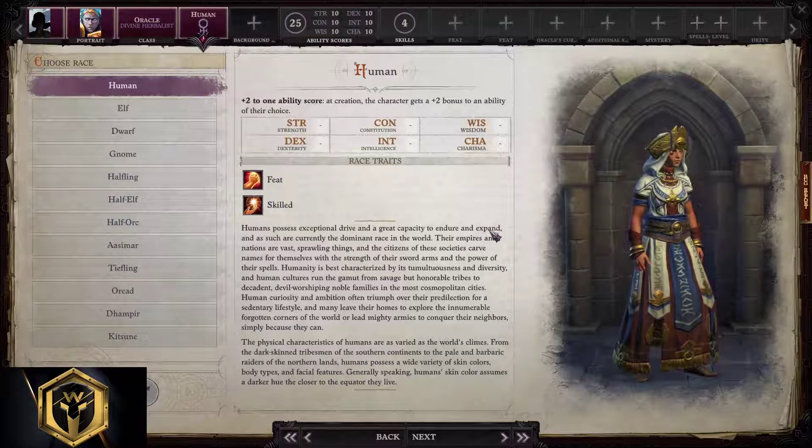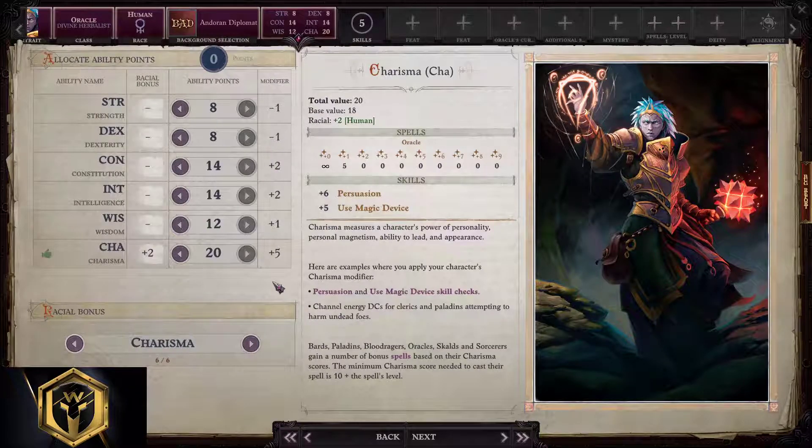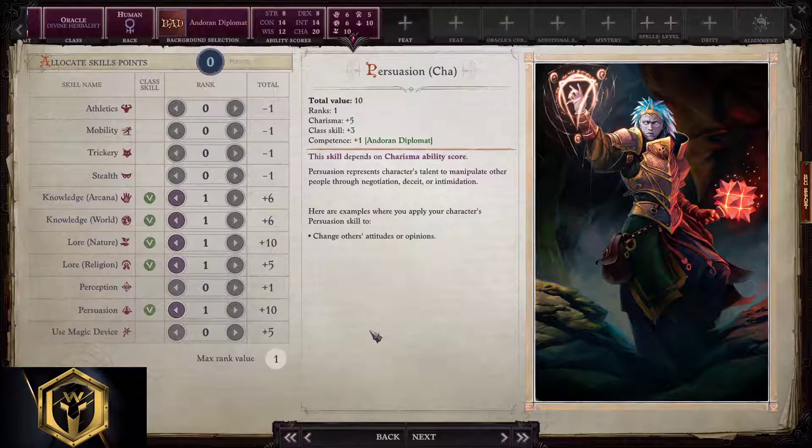Human, gnome, halfling, half-elf, aasimar — absolutely all aasimars are valid — tiefling, oread, dhampir, kitsune. We start with human, then we'll transfer to other races as well. Background selection: unrun, diplomat, orphan, scholar, historian — they're all valid options. We can go with diplomat. Allocating ability points: 8, 8, 14, 14, 12, and 20. We want to stay far away with this subclass and heal.